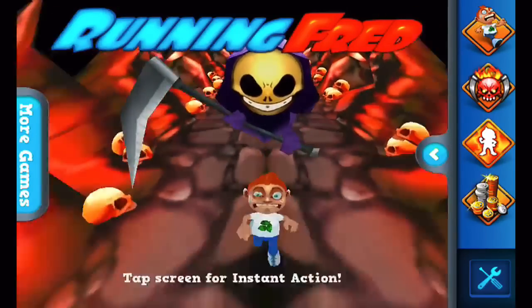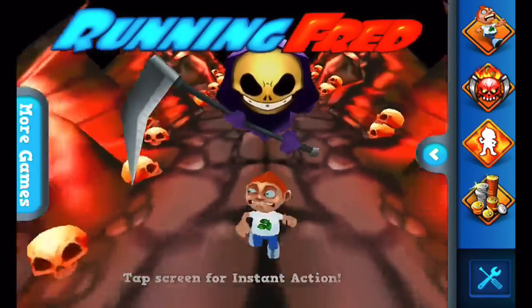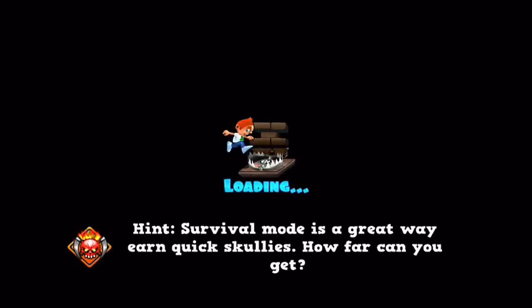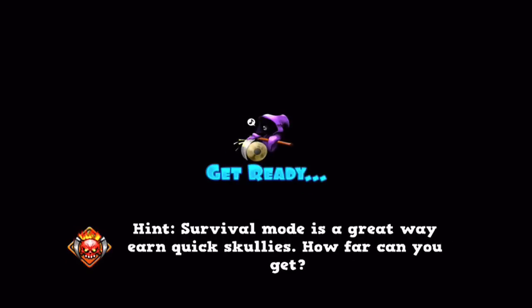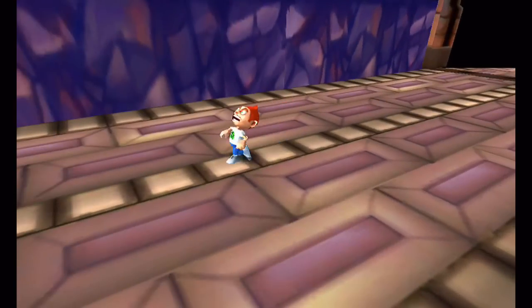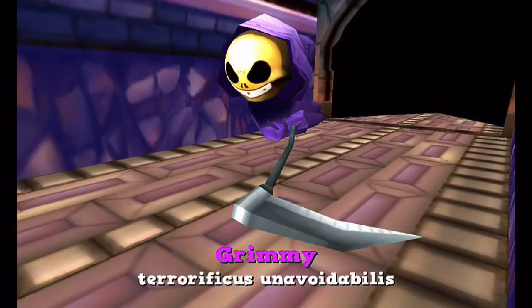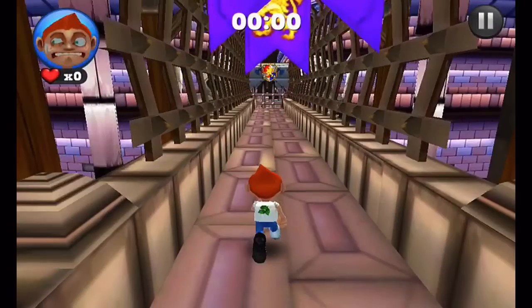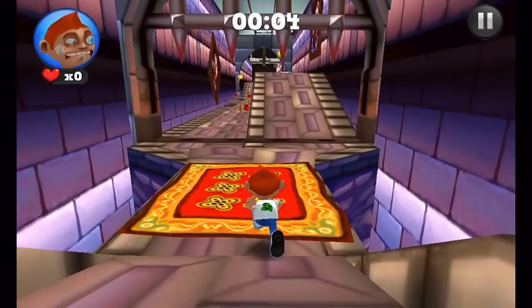I'll walk us through some hands-on gameplay here within Running Fred. From the main screen, we just simply tap for instant action. Loads right up. We get a hint: survival mode is a great way to earn quick scullies — how far can you go? Here's Fred, panicus in extremis, and Grimy, terrificus unavoidables. And we begin. We use our tilt controls and we start running.